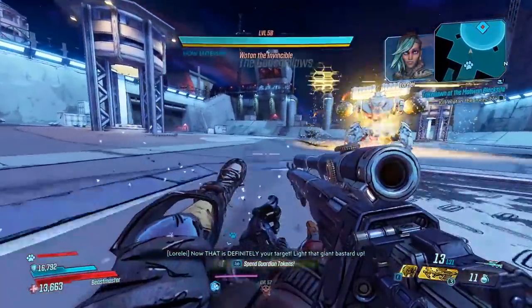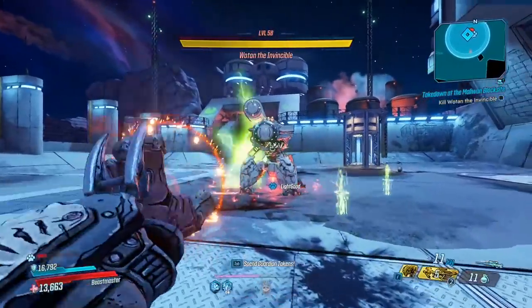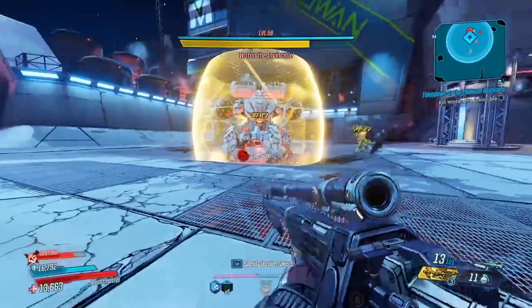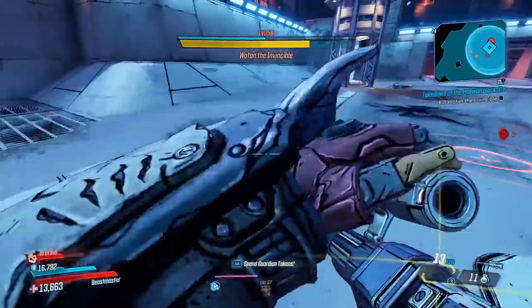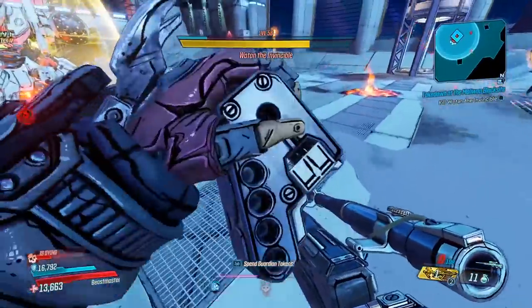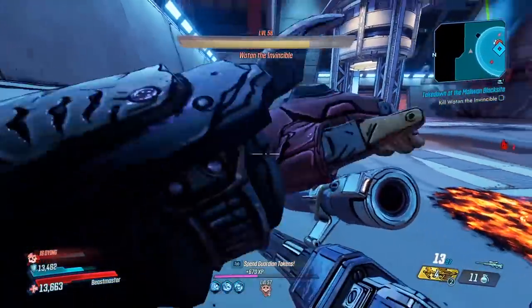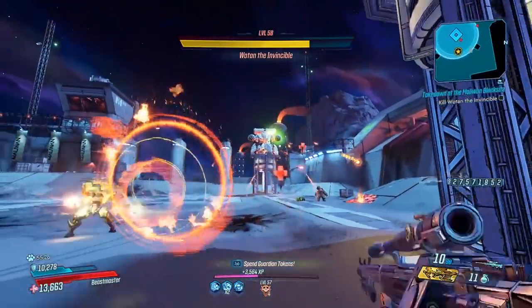Moving on to Wotan now — this gun should do pretty well against Wotan, and it's definitely a better substitute for the Wedding Invitation here. It can break his legs almost instantly and you don't have to rely on crits that much since you have five bullets to choose from. You can also drain his shields without having to face him directly, since the Skull Masher's five bullets have a very high chance to ricochet off of Wotan's shields. The Wedding Invitation still does better in this regard, but the Skull Masher isn't far behind.